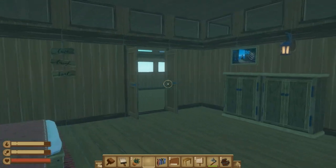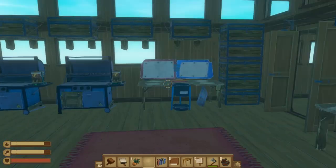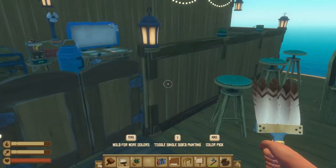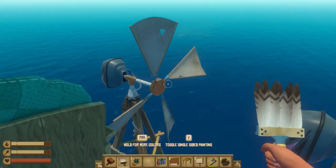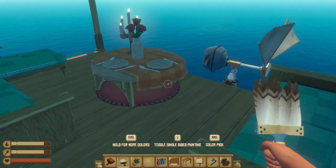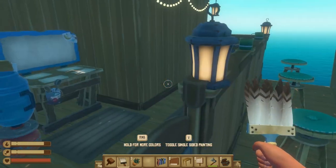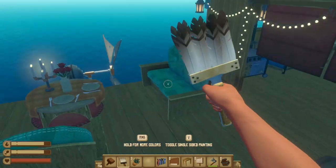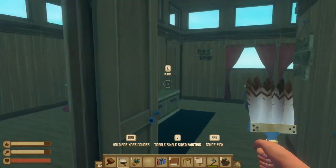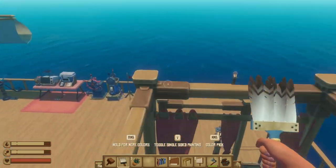Over here is our bedroom — pretty empty, I didn't know what else to put in here really. Then the kitchen — again lots of storage for lots of food. I forgot to paint that back. And then we have a little patio out here with some couches, a nice little dinner table for two, a bar with the juicer, and some chests to put the drinks.